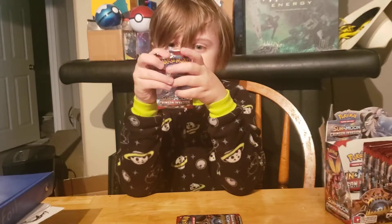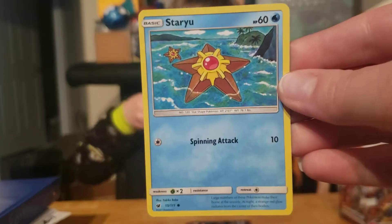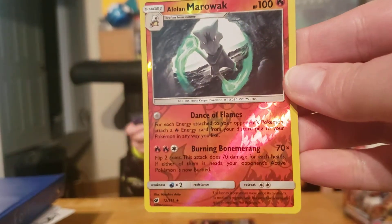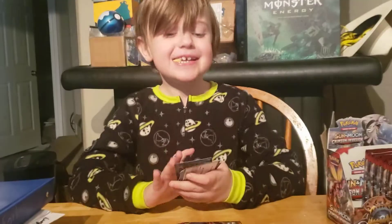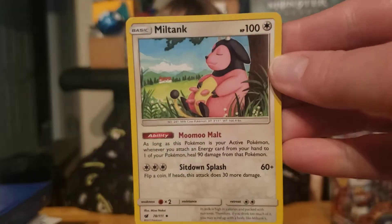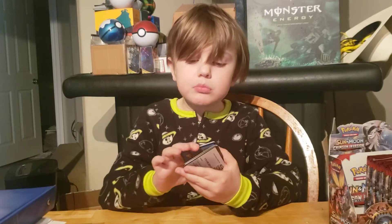Corphish, Gastly, Houndour, Staryu, Reverse Hollow Alolan Marowak, Starmie for the Rare, Fairy Energy, Hakamo, Miltank, and a Poké Kid red card. Alright!